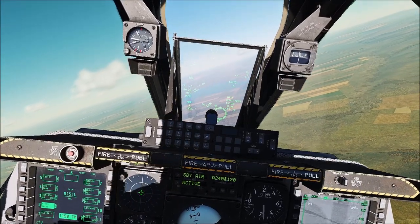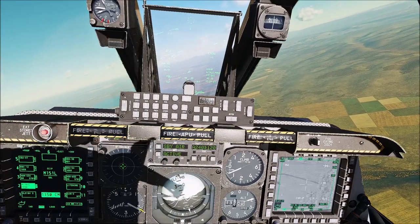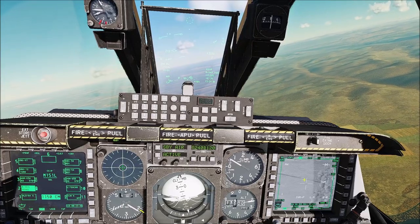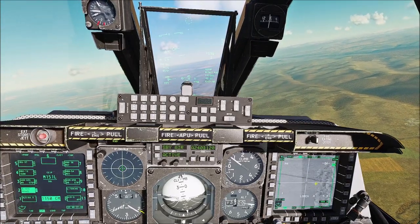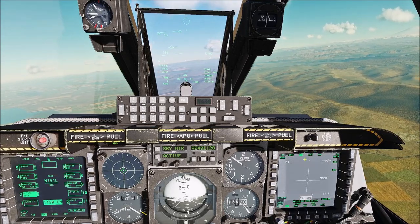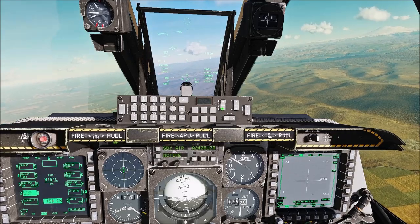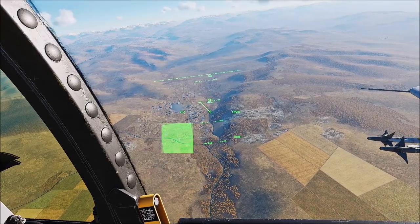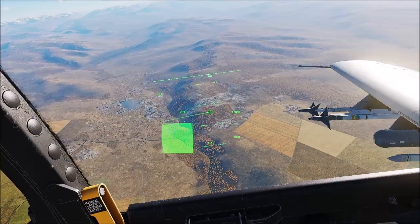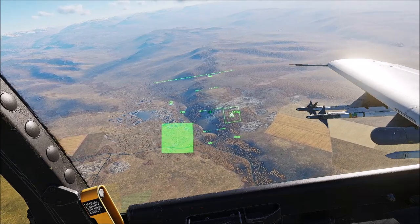Now let's talk about some controls changes if you're coming from the old A-10 to the new A-10. The main one I found that's a little hard to get used to: before, with China hat aft short and your targeting pod as sensor of interest, you were able to re-center the pod back to your HUD. If you do that now, it activates laser search and it won't let you re-center it. The only way to do it is hit standby, back to air to ground, and then it's back on the HUD. I believe the reason for this is you don't really need to center it anymore, because with the helmet you can just look anywhere, hit China hat forward long, and place the pod anywhere you want.